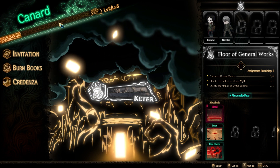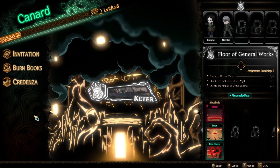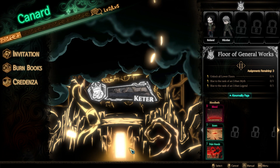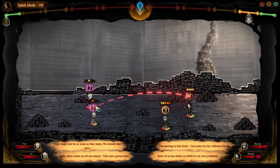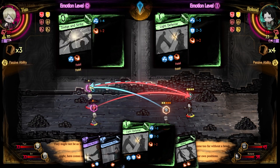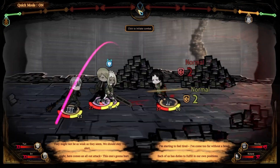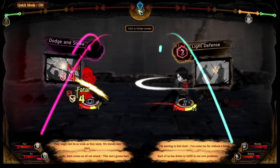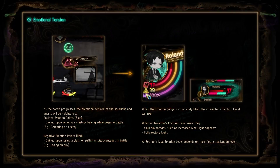More advanced play involves using abnormality pages, which are unlocked by beating a boss, and manipulating the emotional state of the area to get more rewards or weaken enemies. One of my biggest suggestions: when you start playing, turn off quick mode in the upper left, because it can go so fast that it's hard to read why certain things worked or didn't work. I'm still not entirely sure how defense differs from attacking in terms of how things are countered, other than maybe having a higher roll value.